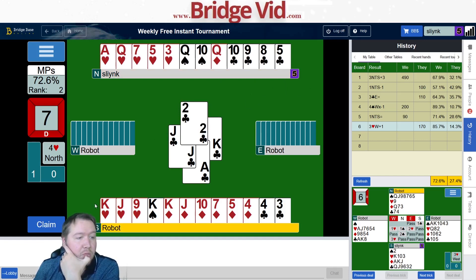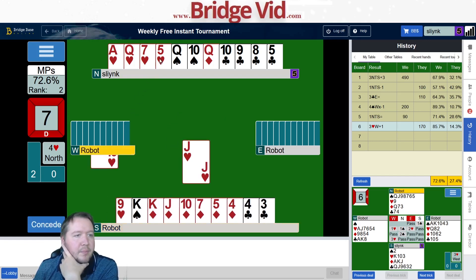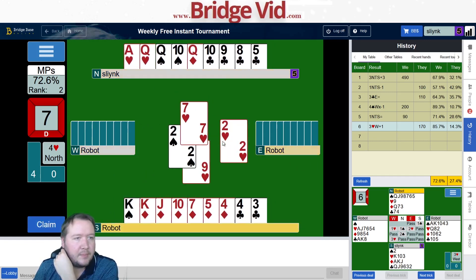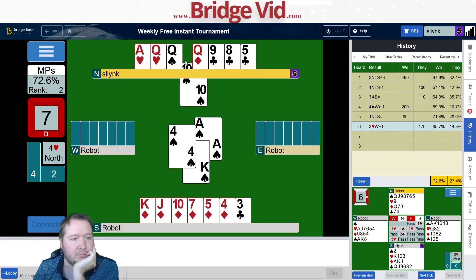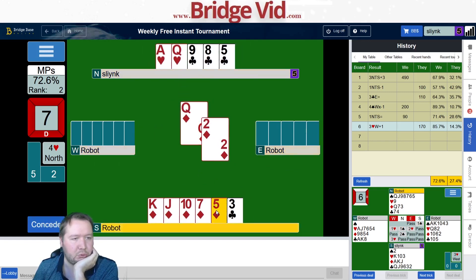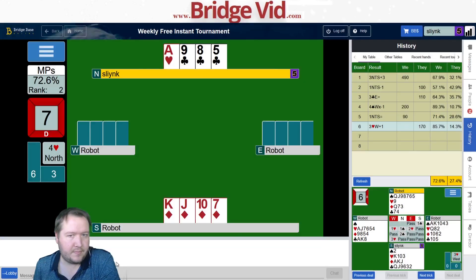Good news — now I'm down to one club loser, one diamond, and one heart. Singleton honor — great news. Do I want to play for hearts for one? I'm using my last entry to the south hand, but I don't think it's too bad. They had jack doubleton and they unblocked — found the killing lead and then unblocked for their partner. This one should be a good board. 89 percent.